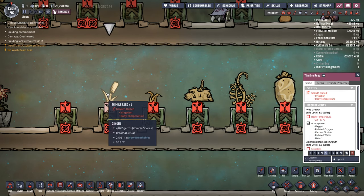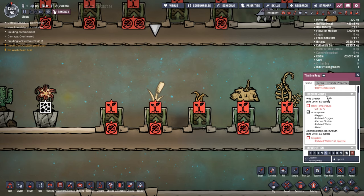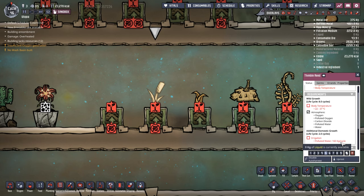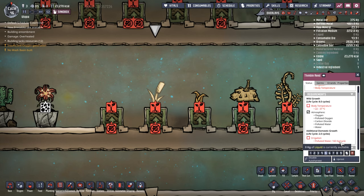If you choose to harvest some of the Balm Lily plants you can use them in the medical branch to create different potions to heal up your duplicates if you happen to poison them. Next we have Thimble Reed, which is a fairly important plant to find around the map. It has a fairly quick wildlife cycle and generally if I find them and can avoid digging them up I will, because they need 160 kilograms per cycle of polluted water.